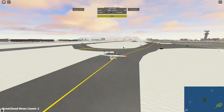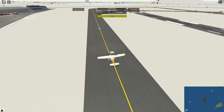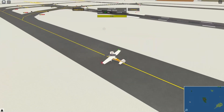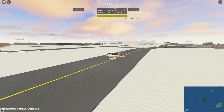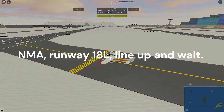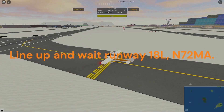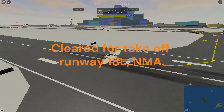He just gave you a clearance to cross at Bravo-7, no delay — that means once you get to Bravo-7 you don't need to hold and wait, you can just go directly across, unless he revokes that because there's a plane on final. That makes your life faster and easier. November-Mike-Alpha, holding Echo-1. November-Mike-Alpha, runway 18 left, line up and wait. November-Mike-Alpha, runway 18 left, cleared for takeoff, surface winds 210 at 12 knots. Cleared for takeoff, runway 18 left, November-Mike-Alpha.